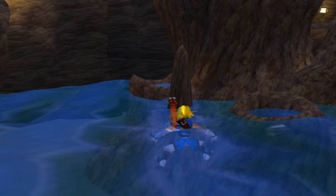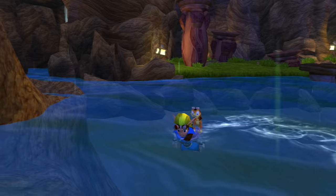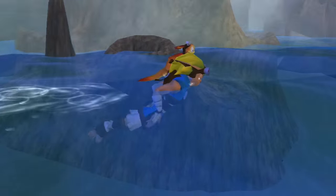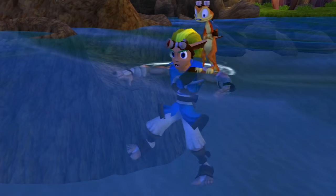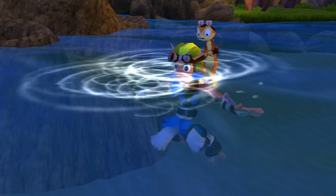Now we can see them swim. This is a pretty nice swimming animation — all of their gameplay animations are pretty nice. As usual, Daxter's my favorite part because he's just sitting up there wet and shivering on Jack's shoulder. I like that they have distinct swimming-forward and treading-water-in-place animations for Jack. That's a nice touch.